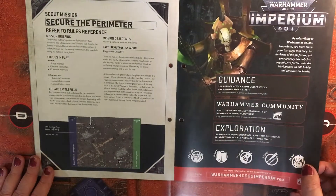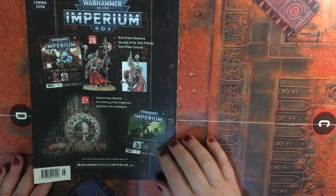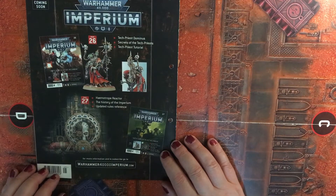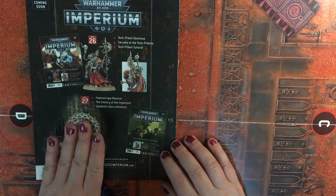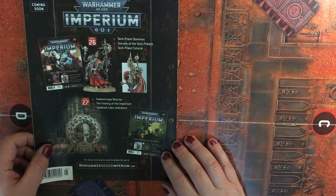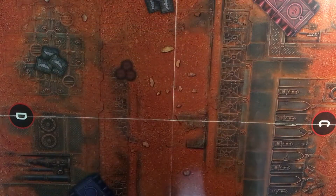Looking forward - Issue number 26 is the Tech-Priest Dominus, which I'm looking forward to as well. And then we get some more scenery in Issue 27 - the Haemotrope Reactor. Come back in a sec and we'll build some Immortals.